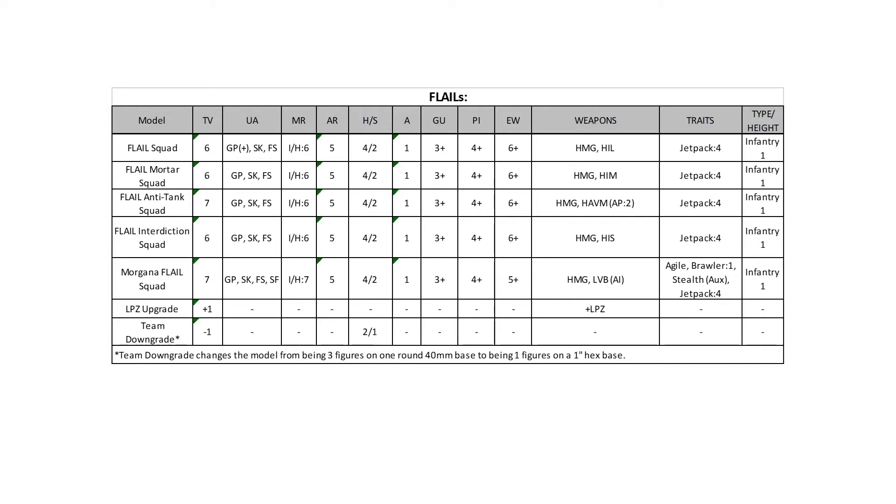The Morgana has Agile, Brawler One, and Stealth. Stealth means you can hide, the jetpack lets you get out of where you've been hiding, and Brawler One on piloting four-up on that melee weapon means the vibro blade is actually an effective choice. This thing by itself will kill your opponent's entire infantry collection if left to its own thing, and at armor five it's reasonably durable to return fire. You can upgrade all of these to have a light Panzerfaust, which is actually a pretty good buy in many situations. You can also downgrade to a team — hull structure two-one, crippled in one shot but it takes two to kill you, and it's a point cheaper. I think the team downgrade is a pretty good look: it drops durability by 33 percent but drops cost too, and you don't lose any offensive power.